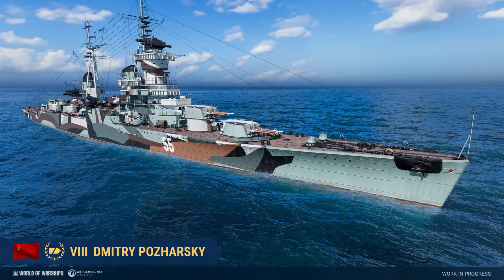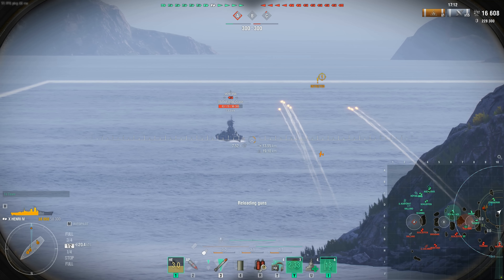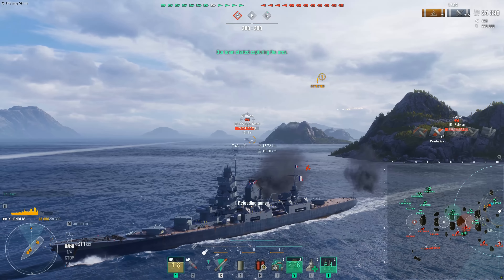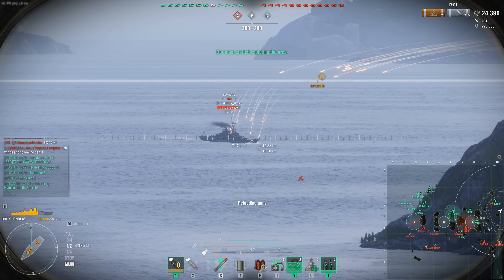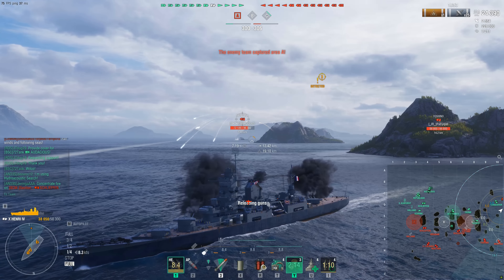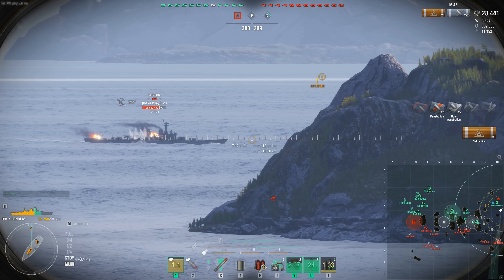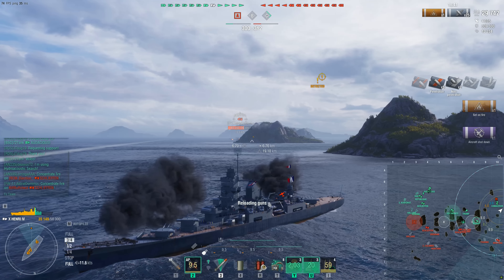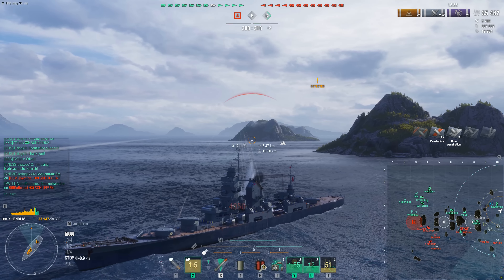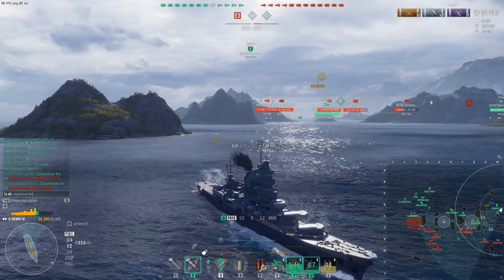Dmitri Pozharsky — closed testing 12.4. Soviet cruiser Dmitri Pozharsky has been added to the game for testing. The Project 68-bis cruiser Dmitri Pozharsky was laid down in Leningrad at Plant No. 189 in February 1952, launched in June 1953, and commissioned in December 1954. She was integrated into the Northern Fleet and later transferred to become part of the 14th Cruiser Division of the Pacific Fleet. In 1967 she joined the 10th Operational Squadron permanently located in the Indian Ocean.